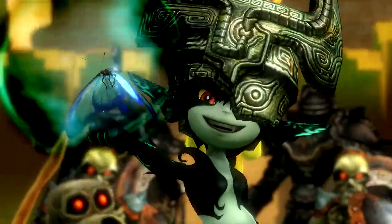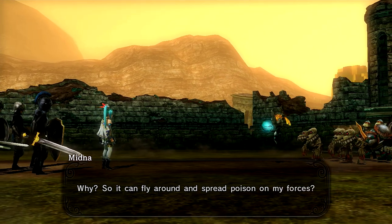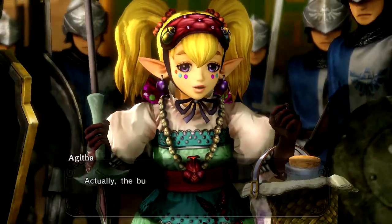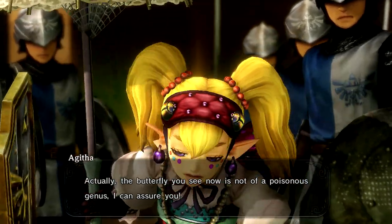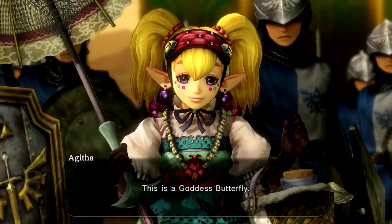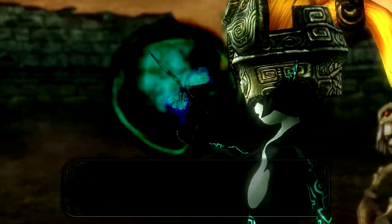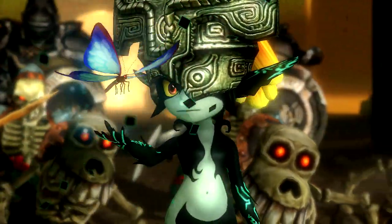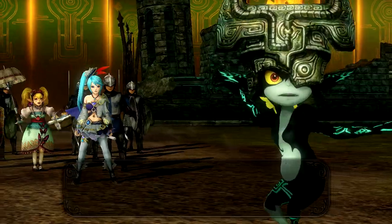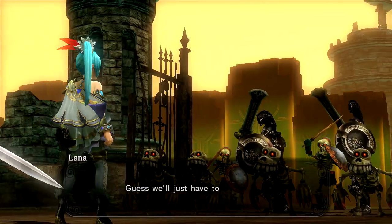Midna appears demanding the insect. 'Let it go — that insect is important.' 'Why? So it can fly around and spread poison on forces?' Agatha explains: 'The butterfly you see is not a poisonous genus — this is a goddess butterfly. If you ask it kindly it will guide you to anywhere you want to go.' Midna responds: 'Guide me anywhere, huh? Hey butterfly, take me to that ugly witch.' And she just took our butterfly! Freaking Midna — now we just have to fight it out.